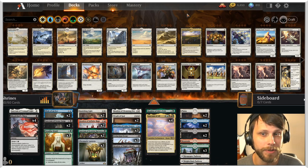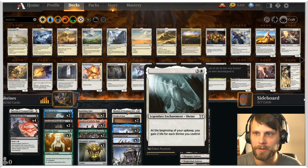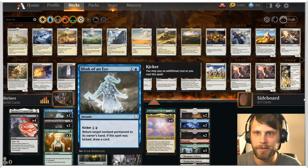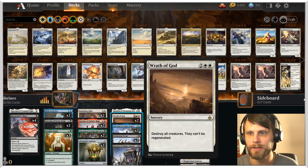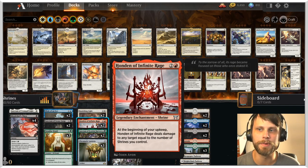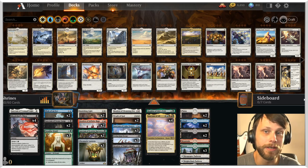Truth be told, I haven't actually played it since some of the new shrine updates — obviously Honden of Life's Web, Knight's Reach, Cleansing Fire. And yes, Honden of Infinite Rage. These were all printed a very long time ago, championed to Kamigawa, and finally given to us on Arena as well.